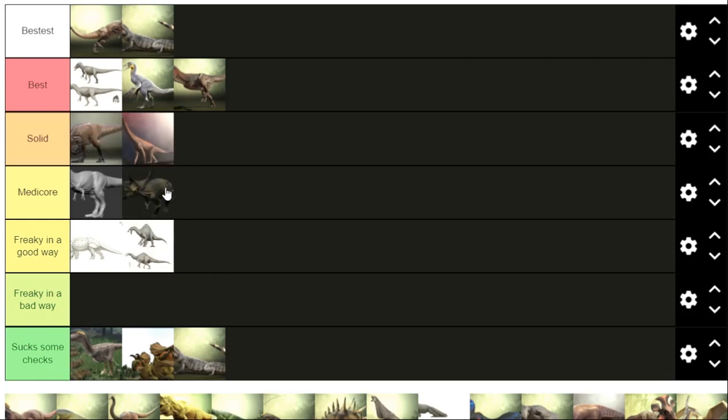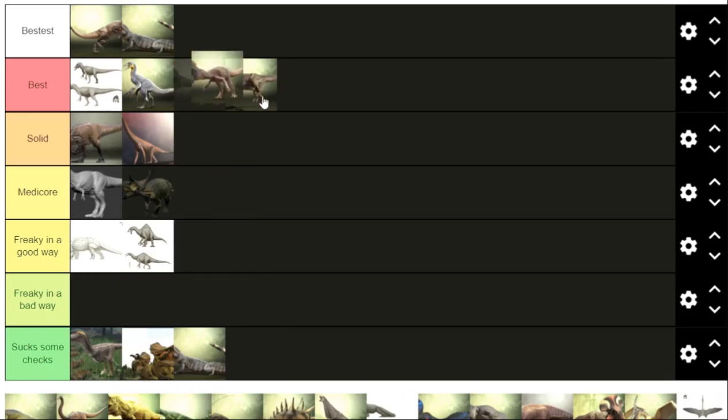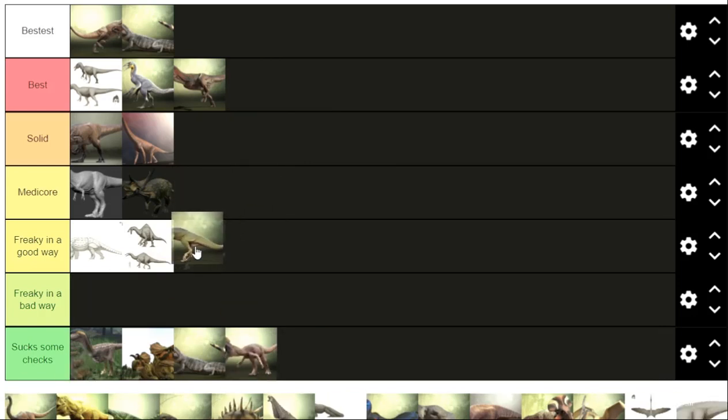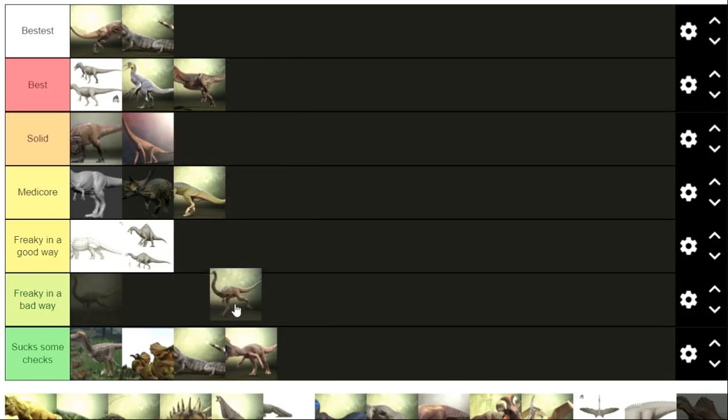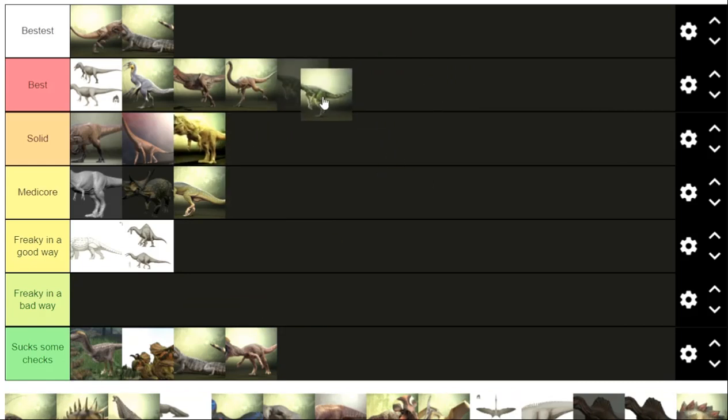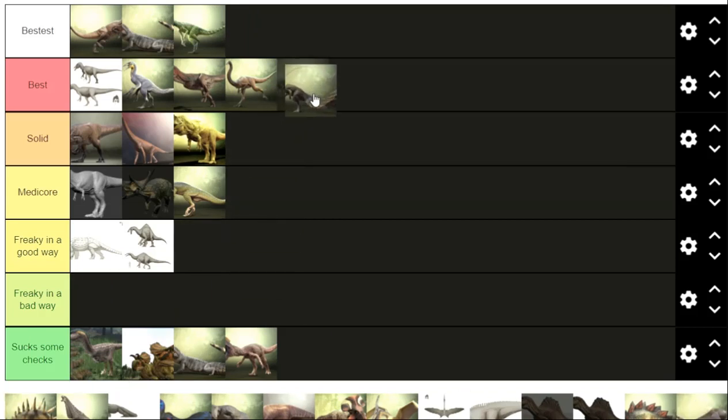Diablo Ceratops — mediocre, it's okay, the horns are cool, that's about it. Jalophosaurus — solid, not enough green. Suck some cheeks. Hipsy — not as cute as the other one, mediocre. Gallimimus — got a chicken without feathers, best tier.